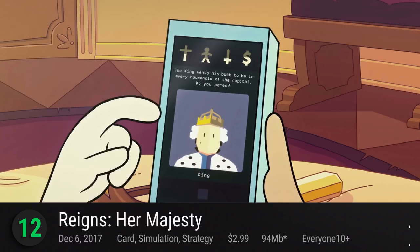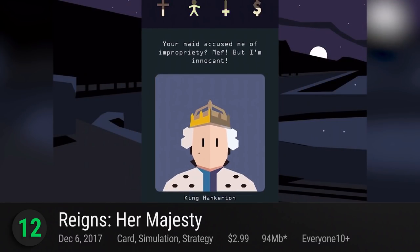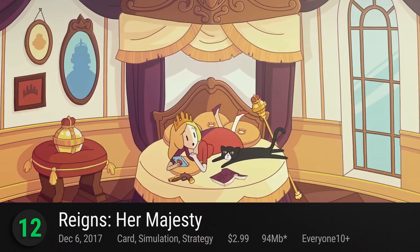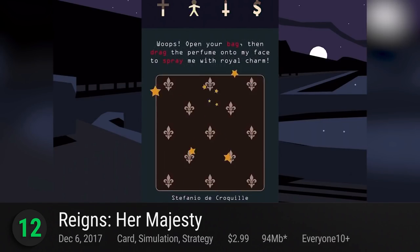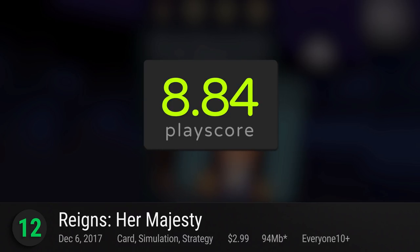Taking over number 12 is Reigns: Her Majesty — Devolver's more feminine side of their Tinder-like simulation game. As regal as ever, create your perfect kingdom by attending to the concerns of your people. Swipe left and right to pick the perfect answer and watch your kingdom thrive amidst the drama. It receives a PlayScore of 8.84.